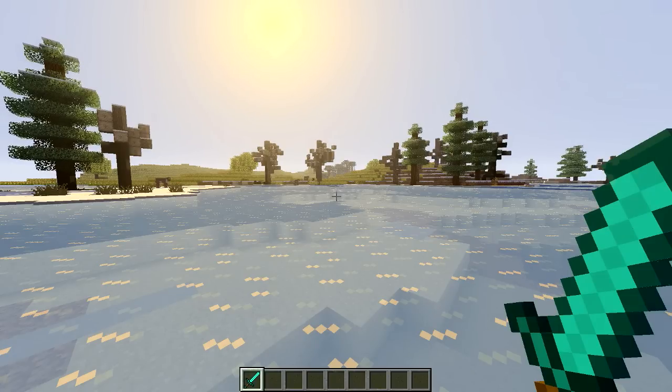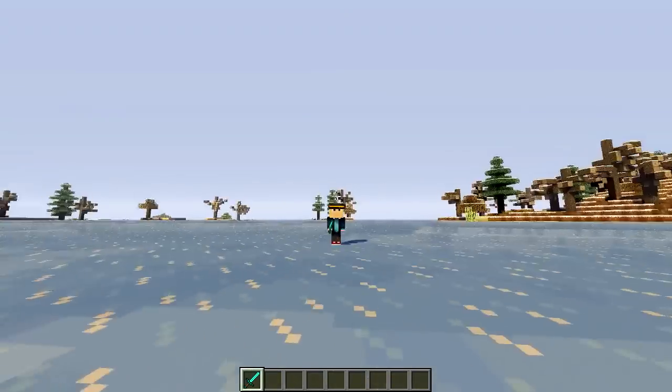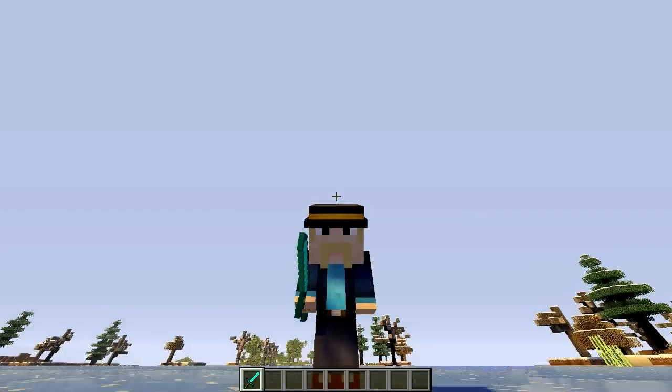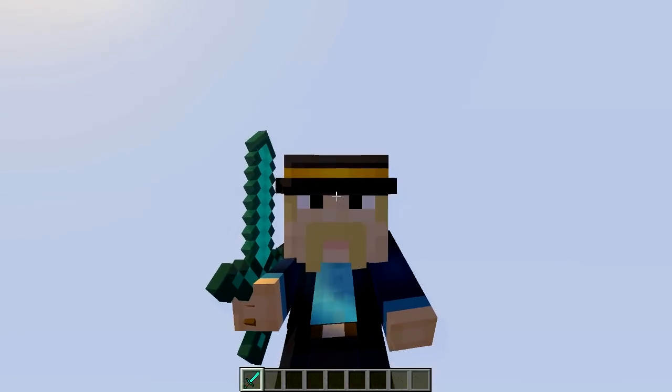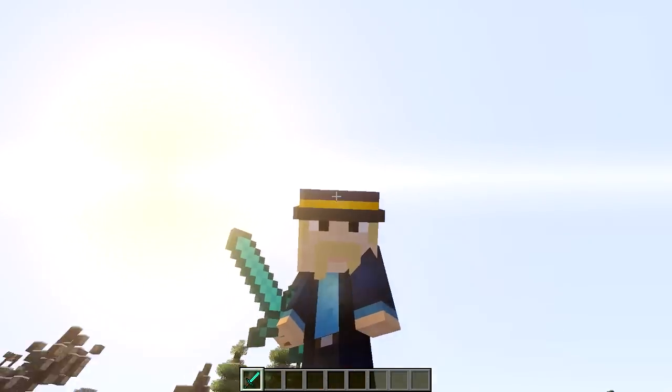I'm just going to press F5 now and show you what I mean by it changes the size of you. You can see I am tiny! I'm a midget — midget Whippa. And I've got a tiny moustache. It's a bit weird that I'm a child and I've got a moustache. And my top hat's got smaller, and you can even see the items in my hand are visually rendered smaller.